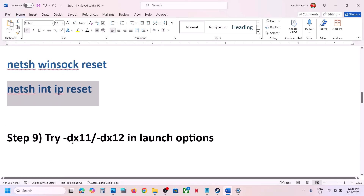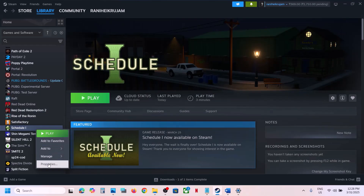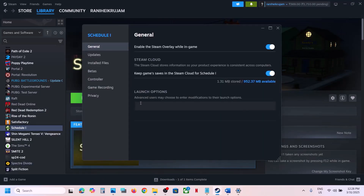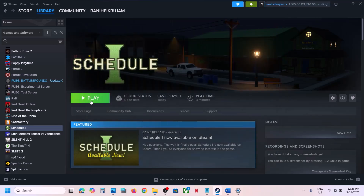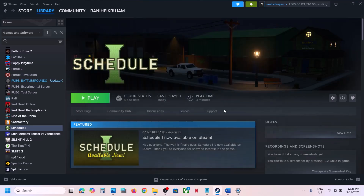The next step is to try DirectX 11 or DirectX 12 in the launch options. Go to Steam, right-click the game, select Properties, and in the Launch Options type '-dx11'. Launch the game and check. If still not working, replace it with '-dx12' and check again. If neither works, remove the launch option and follow the next step.